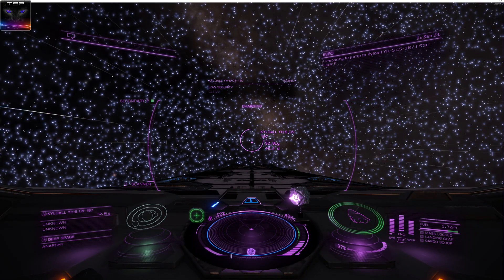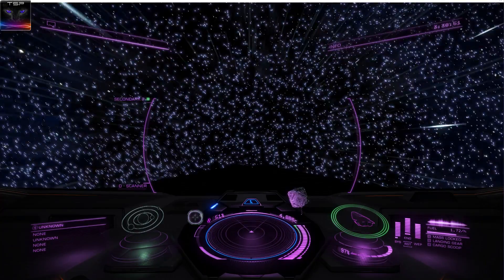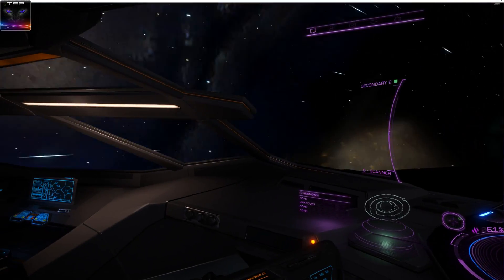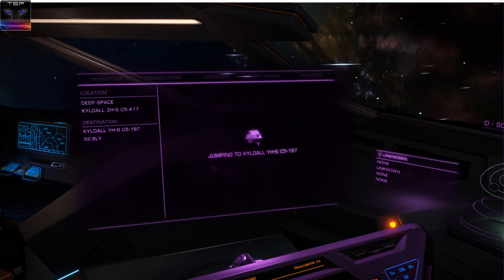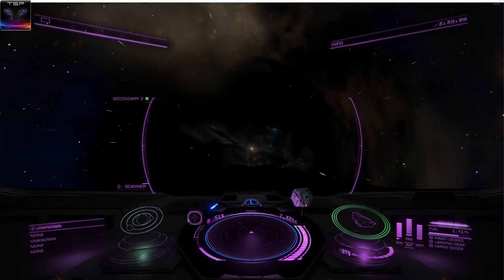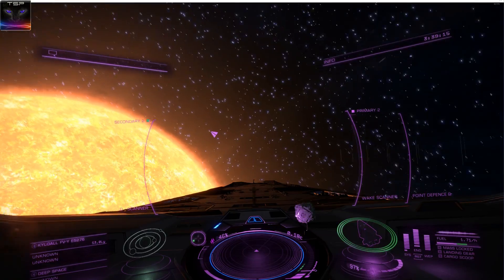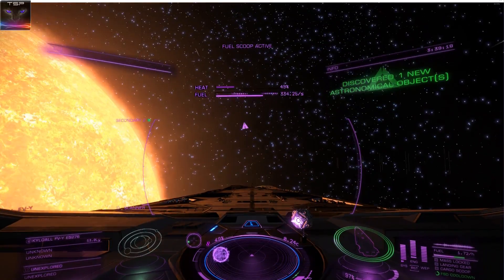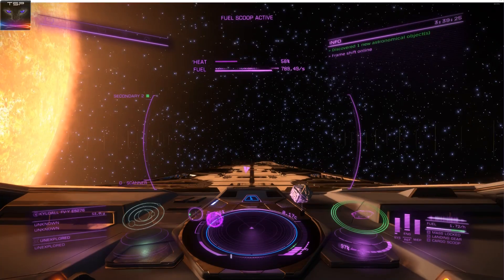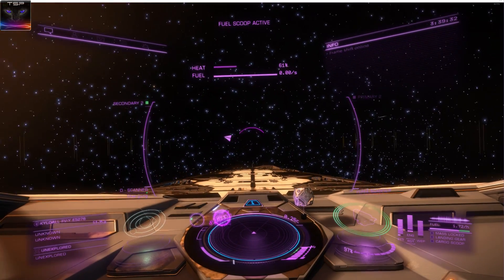Jump. Lighting clear. Free look. Mode switched. Targeting panel. Target panel. Close panel. Free look. Tracking deactivated. Velocity at 50. Thank you. Anytime. Who are you? There's no one here but us, Commander. Roger that. 100.